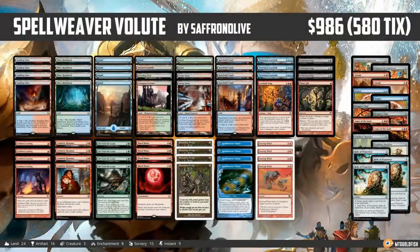Hello everyone, it's Seth, probably better known as Saffron Olive, and it's time for another edition of Against the Odds. Last week we had an all-future-sight Against the Odds poll looking forward to 2018 — happy new year everyone, by the way, we made it, it's 2018 now — and in the end it was Spellweaver Volute coming out on top.